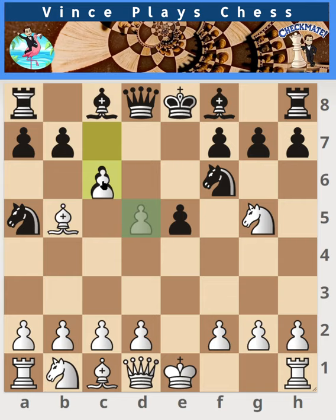The most common continuation is bishop b5 check, c6, d takes c, b takes c. White should now bring their bishop back to e2 or d3.